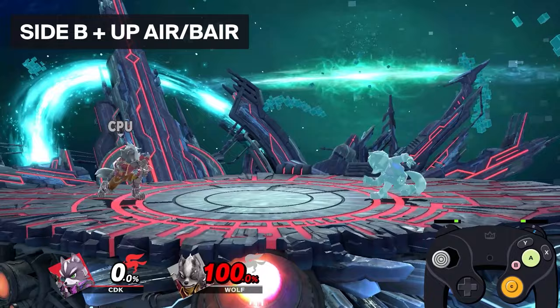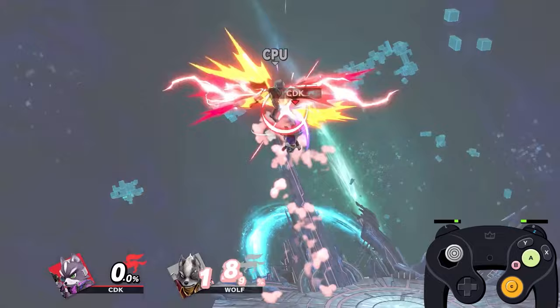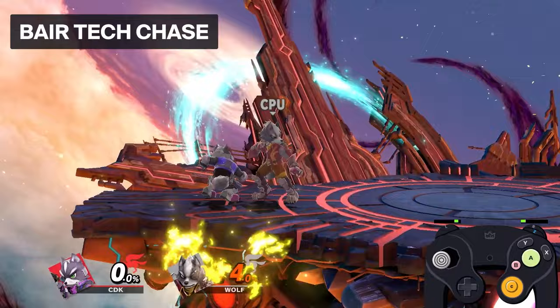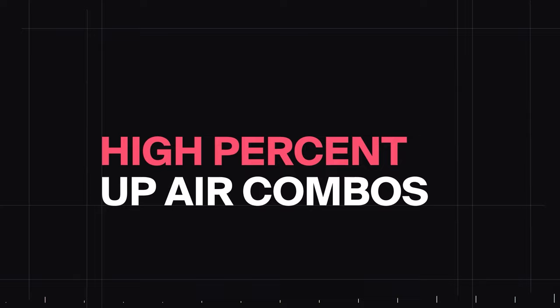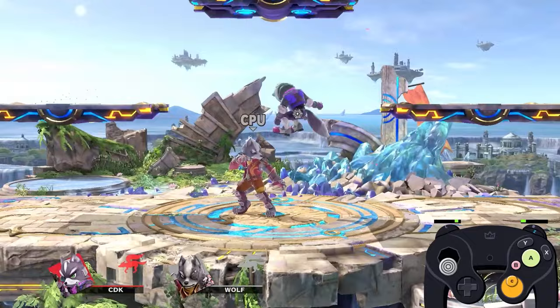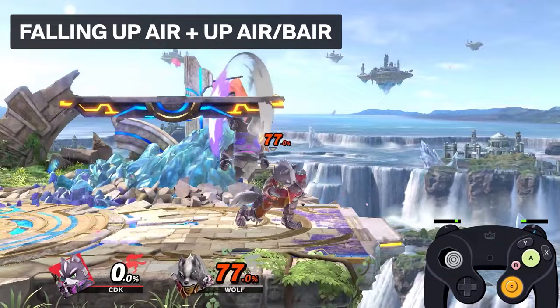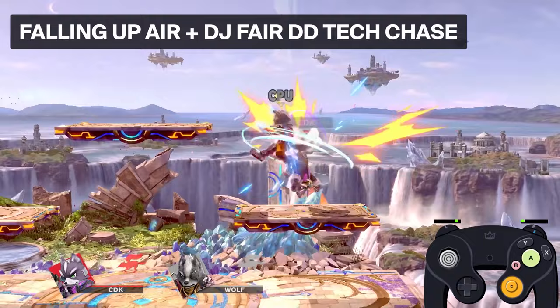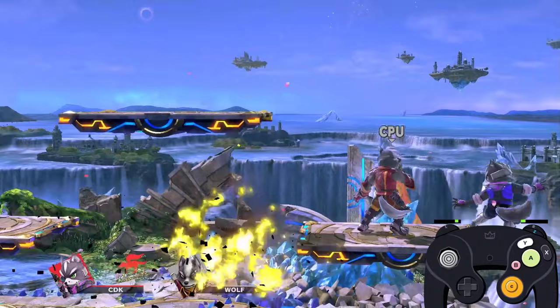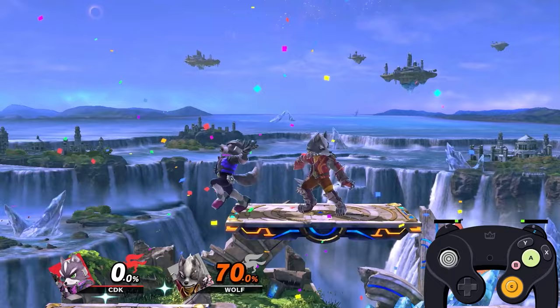F-tilt at high percent: if they don't DI properly it can lead to a tech chase kill, but if they DI up properly it won't lead to a tech chase at all. Side-b being mostly a high percent move leads into a kill with up air — you don't really need to worry about spacing since you'll have enough time to run and hit the up air. Back air at high percents mainly sets up tech chase scenarios and is used as a poking tool or to get opponents off stage. Up air gets tricky at high percents — a falling up air single hit into up smash can get the kill versus most of the cast. If you hit both hits of falling up air, or just the second hit, you can convert into another up air or sometimes back air. On a platform, forcing a fair drag down tech chase is very strong, but this requires a platform as the stage will be too low on flat ground.